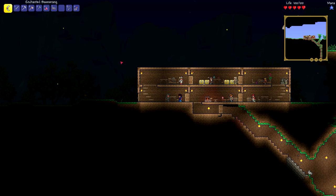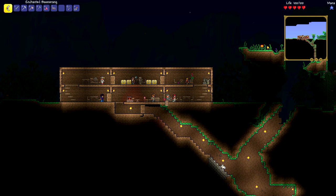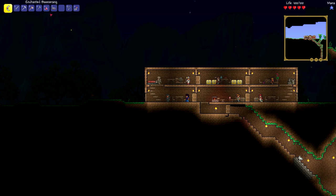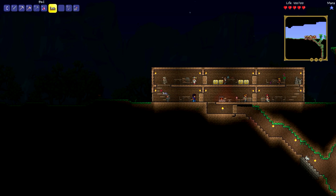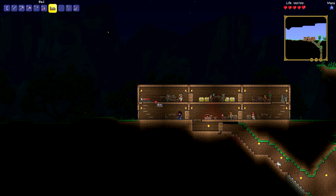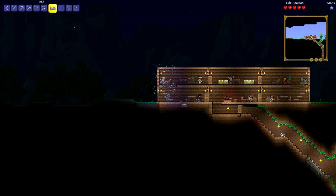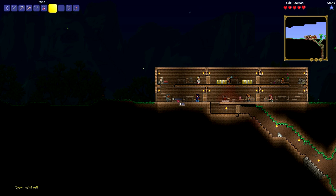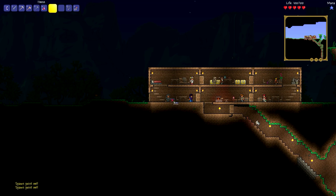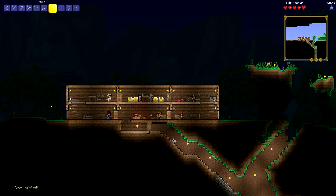Where should we put our beds? I'm going to set mine up right up here — we can use the same bed, but I just wanted to give us different colored beds just in case. Here we are — I'm going to set that as my spawn point. You can set it as your spawn by right-clicking it. Now I'm just going to store away the rest of these materials, and I think we're about ready to get back to mining.